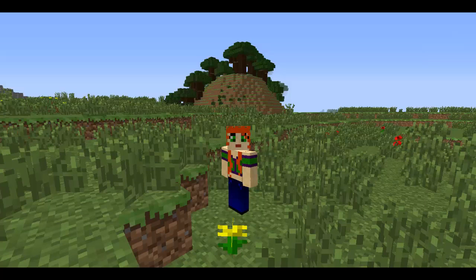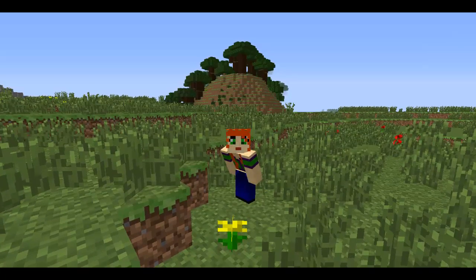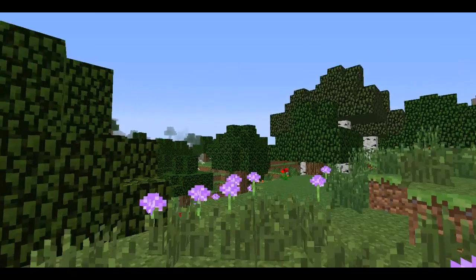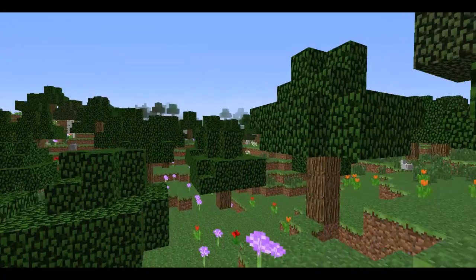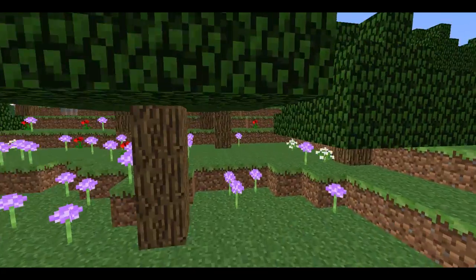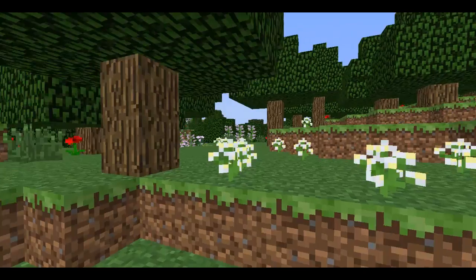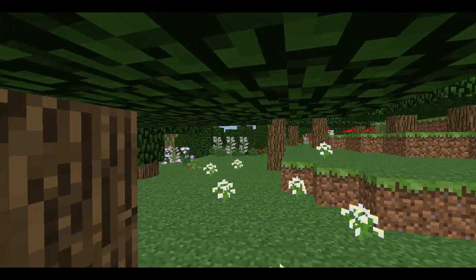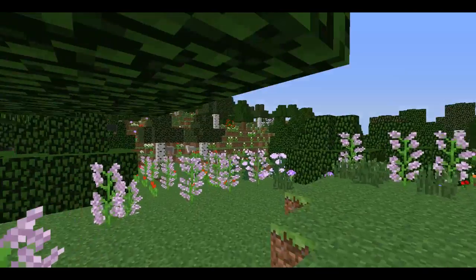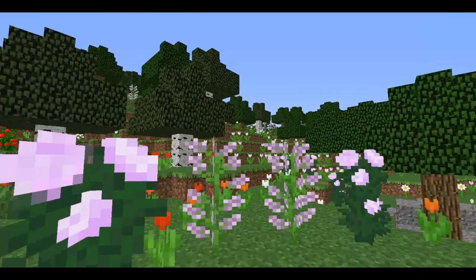Leaving the roofed forest behind, I am coming up on the next biome — the beautiful and very girly flower forest. I'll go through my inventory in a moment to list the new flowers that have been added. These are the days I wish I'd learned how to make a daisy chain to wear on my head as a crown. Aren't they lovely — the girliness is going to come out in everyone!